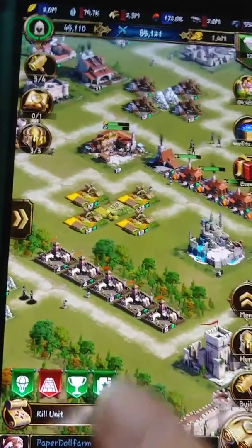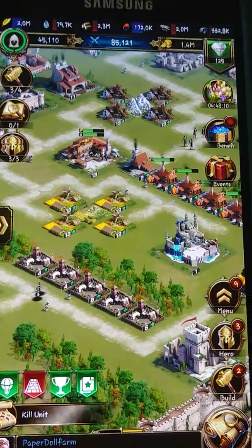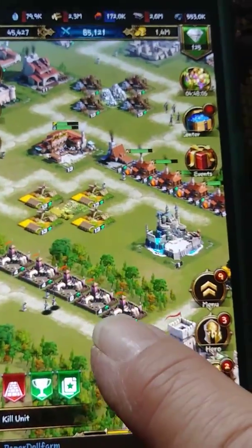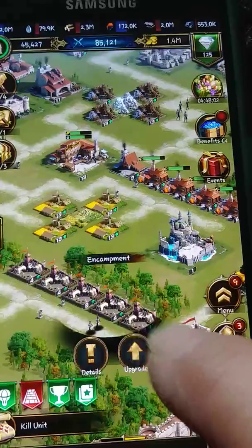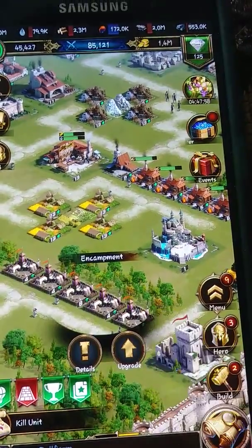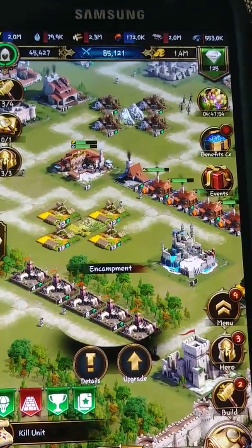So how do you increase the count of troops that are trained at one time? That would be these little guys right here — these encampments. If you increase the level on your encampment, more troops will be trained at one time.